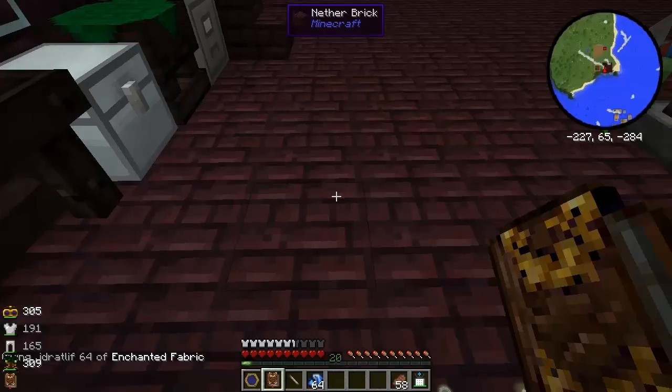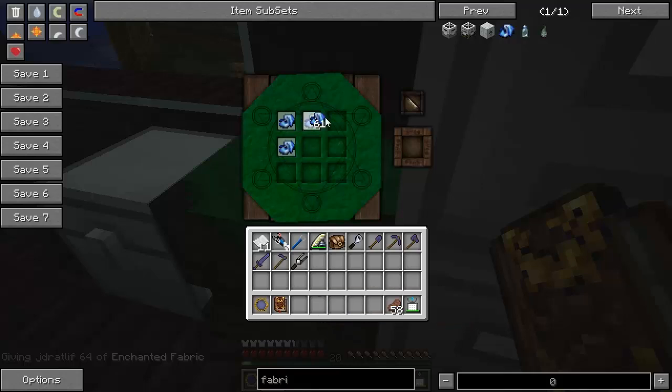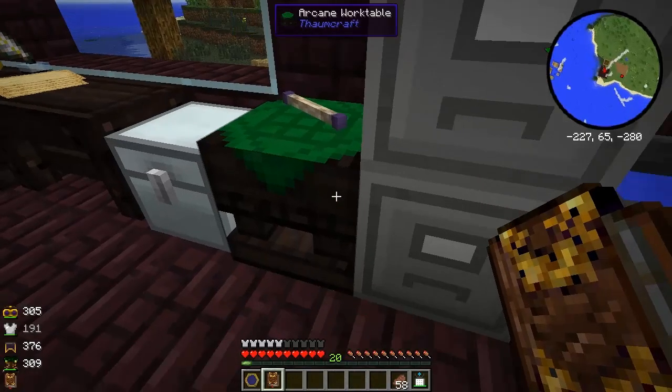Enchanted fabric here we are - it's the same pattern you'd use for standard armor pieces. The leggings are just the leggings pattern. It requires Aqua. There we go - Thaumaturge's Leggings. I'll get rid of my iron leggings now.